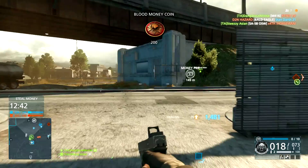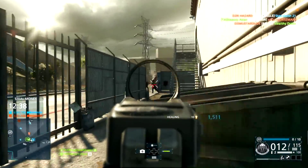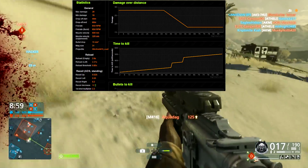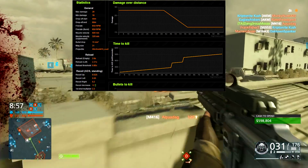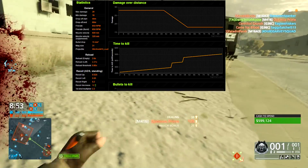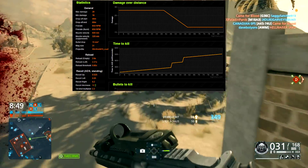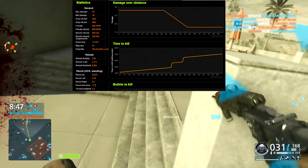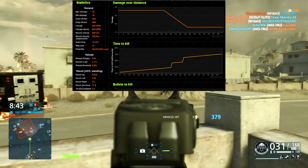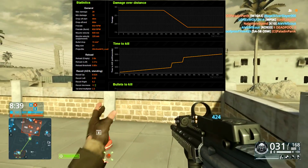Now the 416 has a maximum damage of 28 and a minimum damage of 18, with the drop-off starting at 40 meters — that's insane. You're still getting 4-shot kills beyond ranges passing 40 meters. Looking at the Symthic stats, it actually starts being a 4-shot kill after 46 meters.